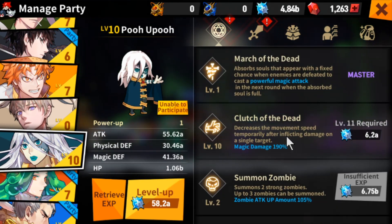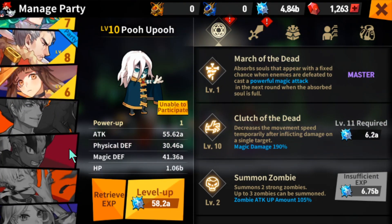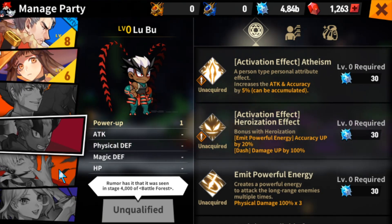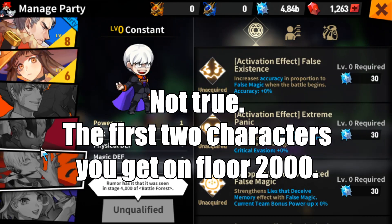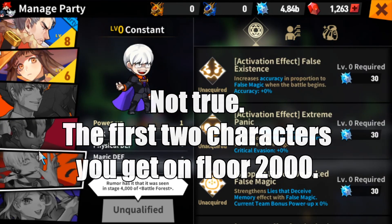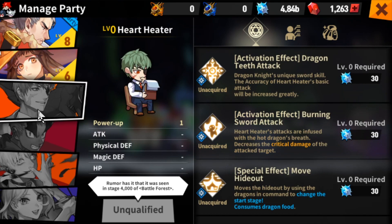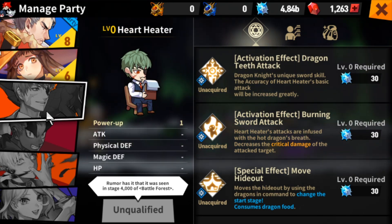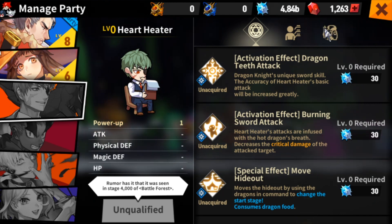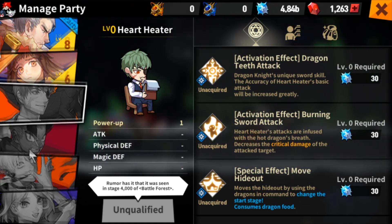That's pretty much it — simple, straightforward. The other characters are decent. The last four characters, you've got to get to floor 4,000 on Battle Forest before you can even be qualified to unlock them. So I know nothing about those characters other than what their skills are, and they all look really strong. Whenever I get a chance to unlock them, hopefully I'm not stuck behind a paywall or a large wall, and I'm still able to get enough F2P gems to buy the characters. I will cover that as well.